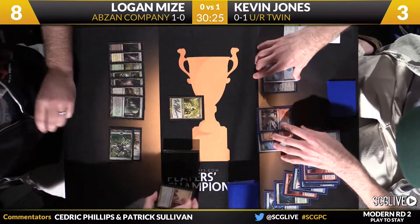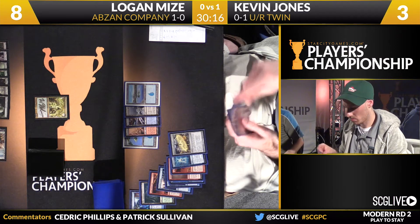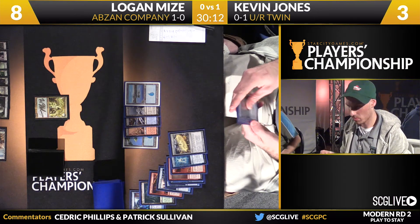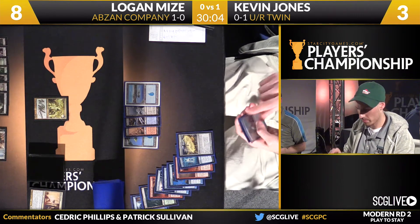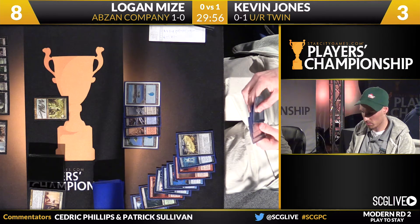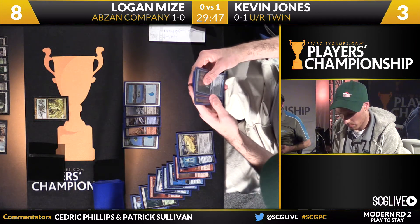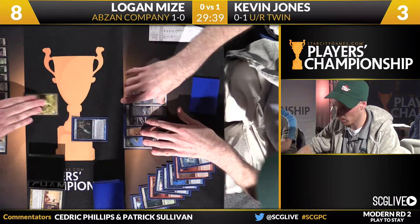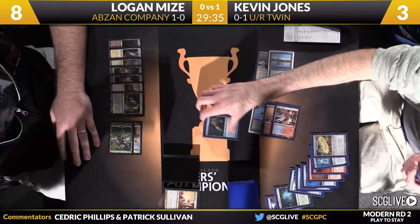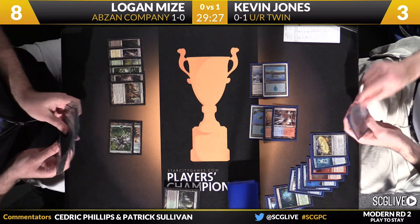There's Verdant Catacombs — almost passed the turn back. Jones will draw. Snapcaster Mage — another huge one. Curious how he should go about using it, because he has a copy of Splinter Twin in his hand and Splinter Twin on Snapcaster Mage is very real right now. He doesn't have enough mana to do it right now. The problem is, let's say he goes Snapcaster, bolts the Voice, and passes — then Mize gets to use Gavney Township, untap, and threatens lethal on the spot. Jones' route here might be Snapcaster, Anger of the Gods, and hope that Logan just bricks off for one turn. Because if Jones gets a turn to play Karanos, he can really turn the game around. But he may not be able to battle through the Voice of Resurgence token and keep the Snapcaster in play.